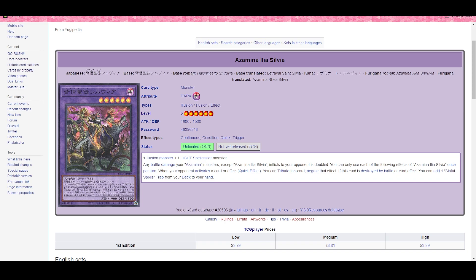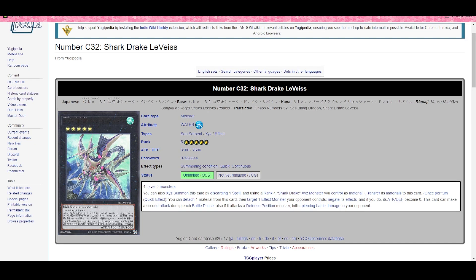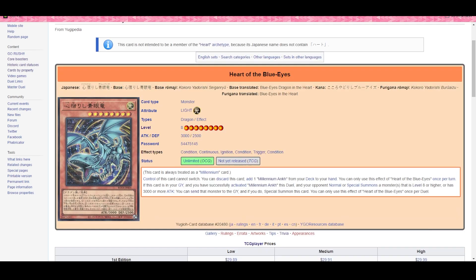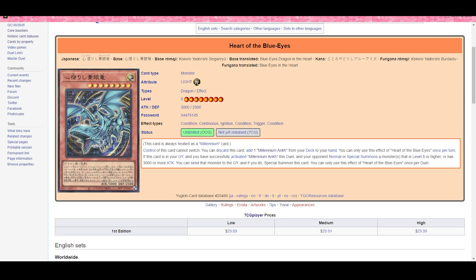Overall, I give this set eight out of ten. I don't like the Azimina stuff, but everyone's going to play it and I'm going to have a big headache. Everything else though is fantastic — Mimigoul stuff great, Shark stuff fantastic, Fiendsmith good, and the five pure Fire King players are rejoicing. Shoutout to Dark Magician — gotta sell, right? But please, I beg of you, do not spend $184.99 for one copy of Fubalas. Other than that, I hope you guys have a good rest of your day — see you then.